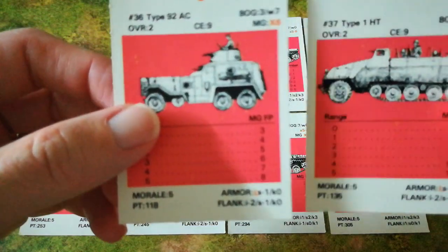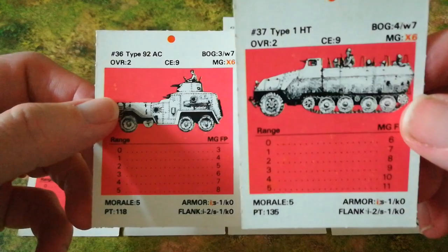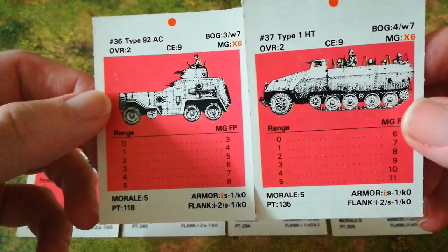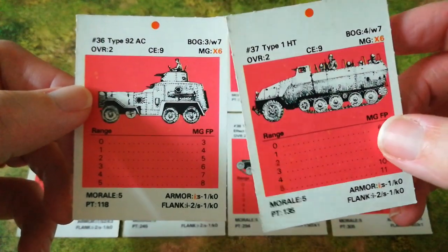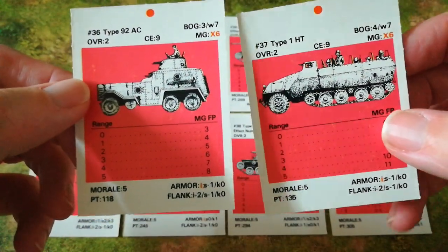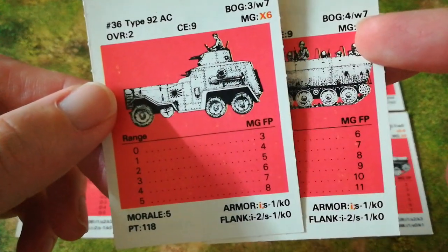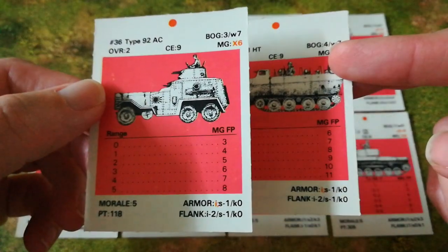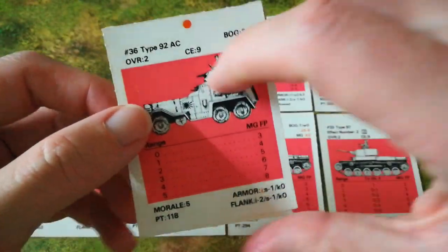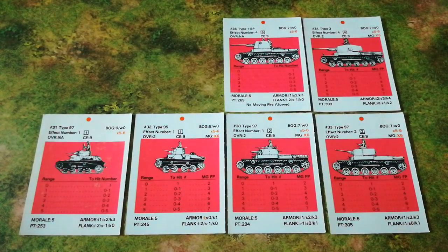First, here we have the Japanese Type 92 armoured car and the Japanese Type 1 armoured personnel carrier — a very rare beast, very few were seen in the Pacific War, the Japanese simply didn't build that many. But for the simple reason that they've only been armed with machine guns, this discussion does not apply to them in the slightest. So even though they're armoured fighting vehicles, you don't have to worry about those two.